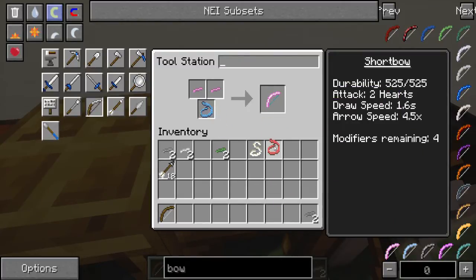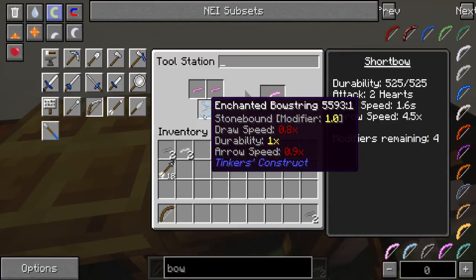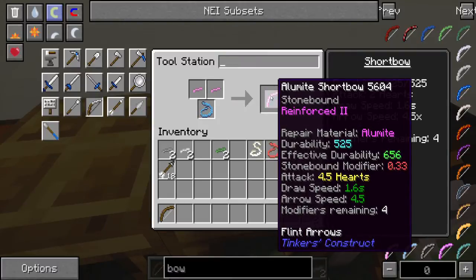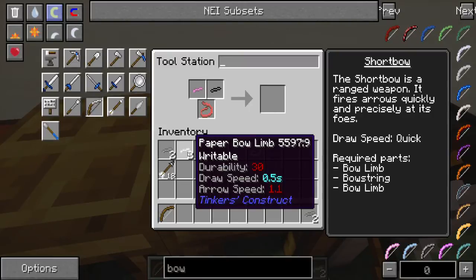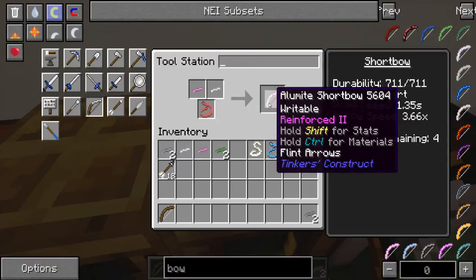If we switch over to the enchanted bow string, you'll see that the damage actually drops to 4.5 because it has a lower arrow speed modifier, but also a lower draw speed. So it's kind of your trade-off. We can mix and match these parts as well. I like the fiery bow string personally. The paper bow string has a draw speed of only 0.5 seconds, which is really good.